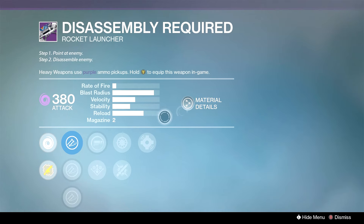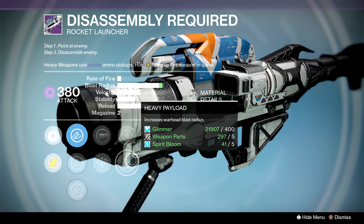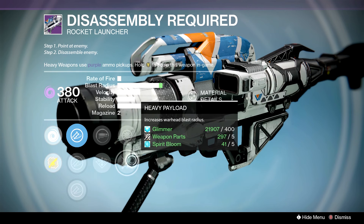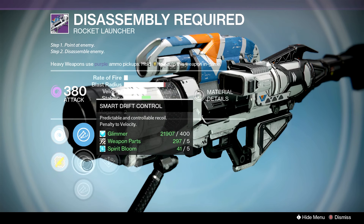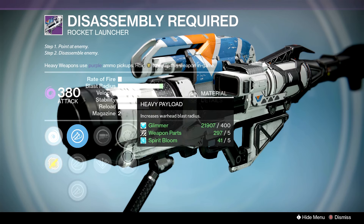Finally, Disassembly Required — I really like it this week because we have Aggressive Launch paired with Heavy Payload to get that blast radius way up, with a decent starting base velocity. There's also Smart Drift Controller and Hard Launch, but Spray and Play is gonna pair nicely with the Heavy Payload, and Grenades and Horseshoes. It's a decent rocket launcher.